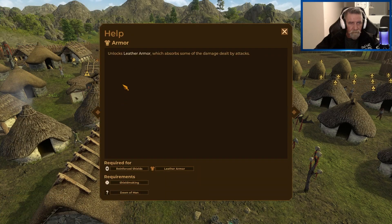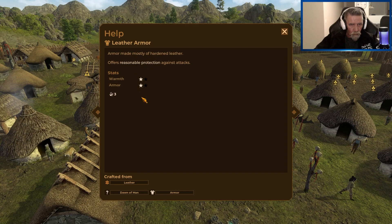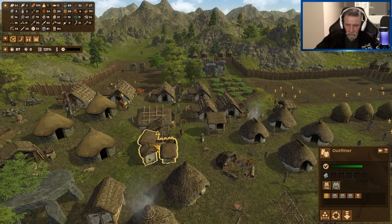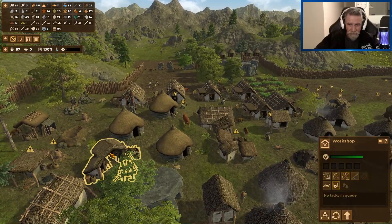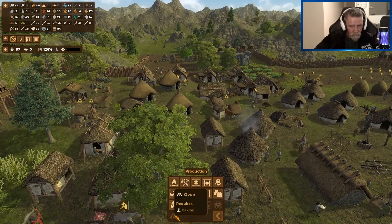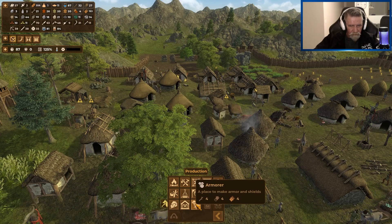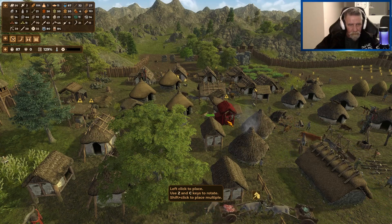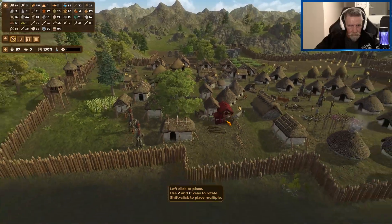Armor unlocked. Let's get rid of that. Absorb some of the damage dealt by attacks - yeah, well, that's the whole idea of it. Leather armor, hardened leather, one. One warmth, one. So where do they make it? Of course they don't make it here. New place? Armourer, of course, yes. I knew that. An armorer - should probably put it near a storage place.